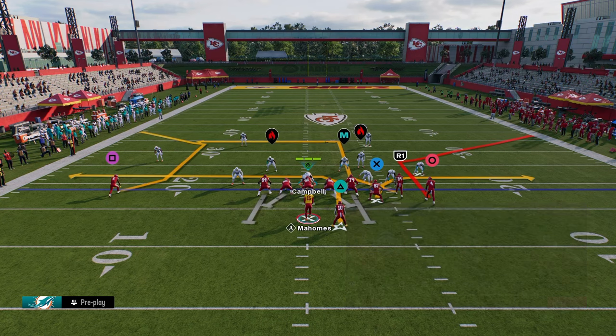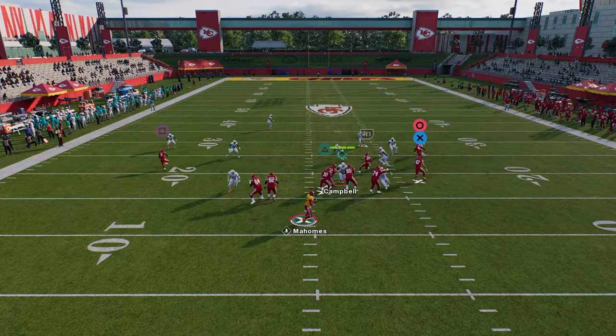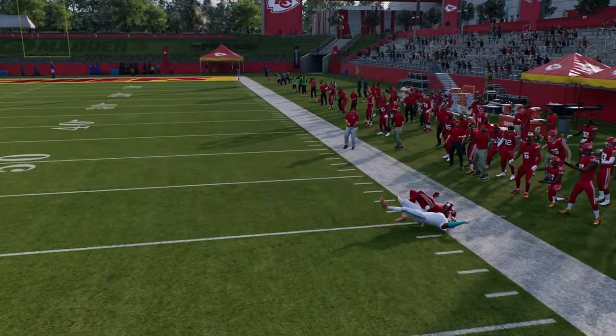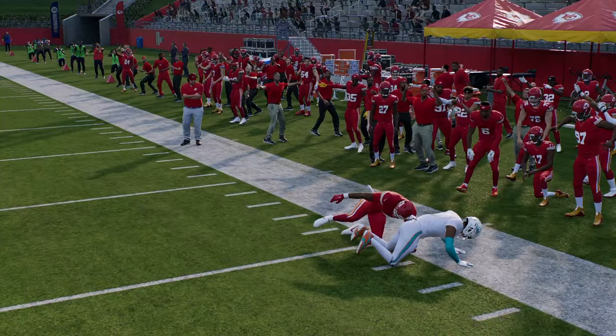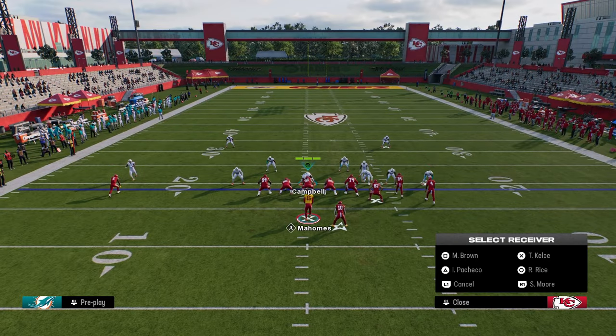Let's grab a different play. We'll stem down one and then smart route the route. There we go — you see that corner route able to cook man coverage. It's a bit of an underrated tip for making your routes run better against man.